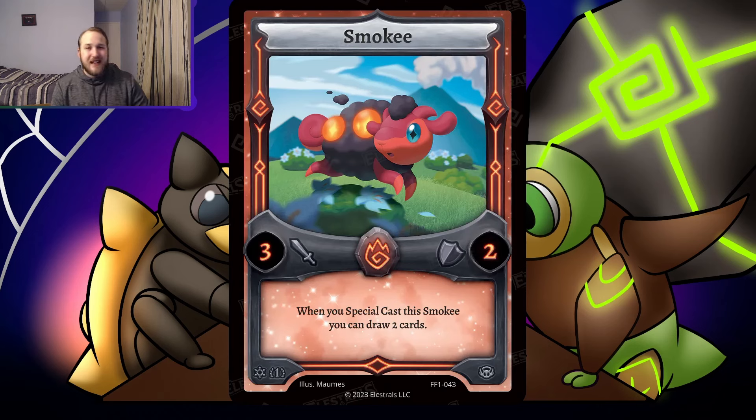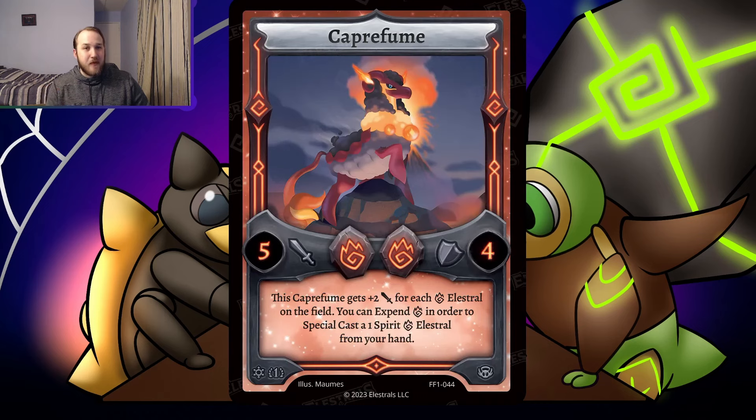However, this is likely going to be an extender in a 2-drop focused fire deck. Why? Because of Caprfume. Caprfume is a 5-4 for 2 fire. This Caprfume gets 2 attack for every fire lustral on the field — it includes itself, so it's basically a 7 attack if correctly enchanted. You can expend fire to special cast a 1-spirit fire lustral from your hand, so this is what you'll use to special cast Smokey.